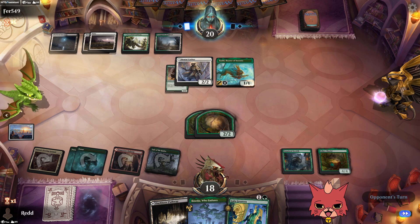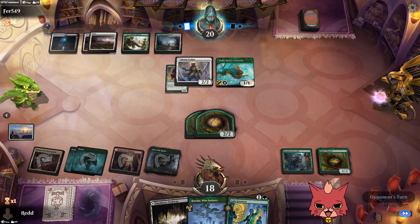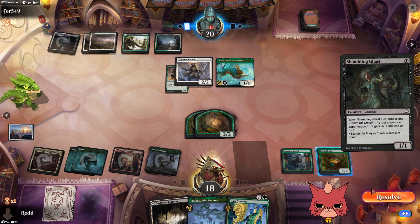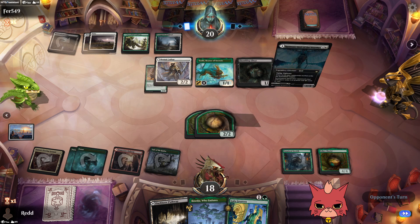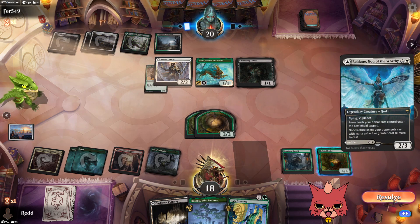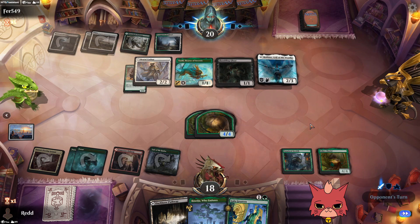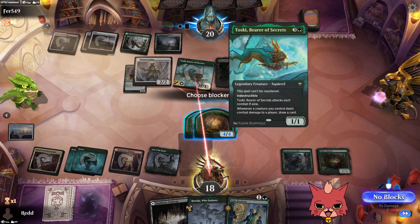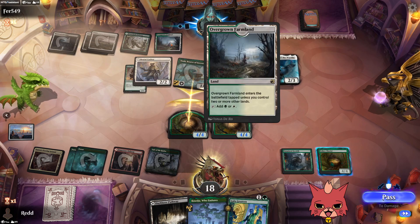Now that we've established the Unnatural Growth, what we really want to see is our trample hasty creatures. No removal from the opponent is good for us. I'm not sure what they're playing, but I'm not too afraid.